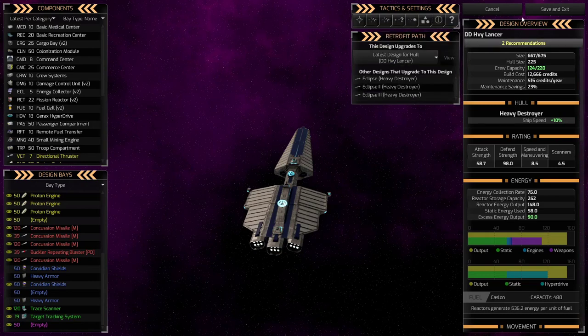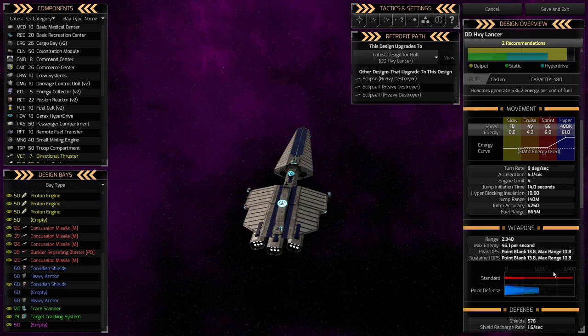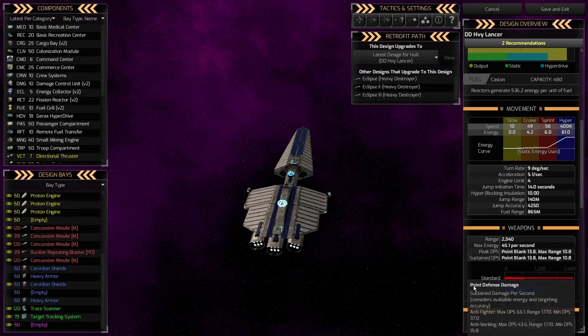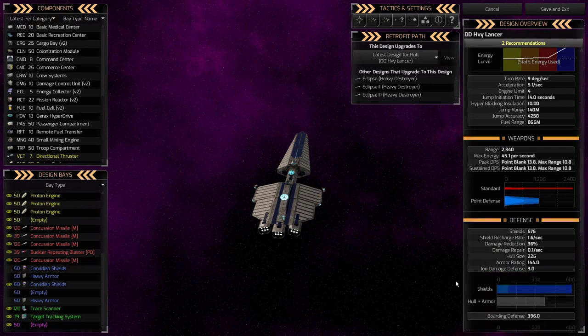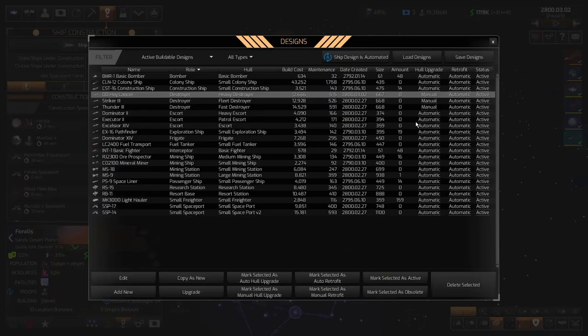We're going to save and exit. You can see the range bar now that weapons are added, and review all the ship stats. And there it is — my heavy destroyer has been replaced with the DD heavy lancer. Because I used the upgrade button, I didn't create a fourth design; the existing heavy destroyer slot was updated in place.